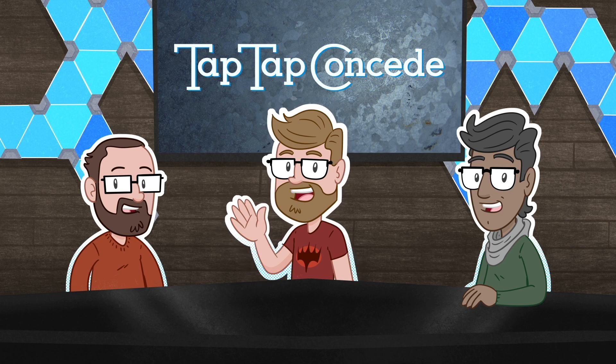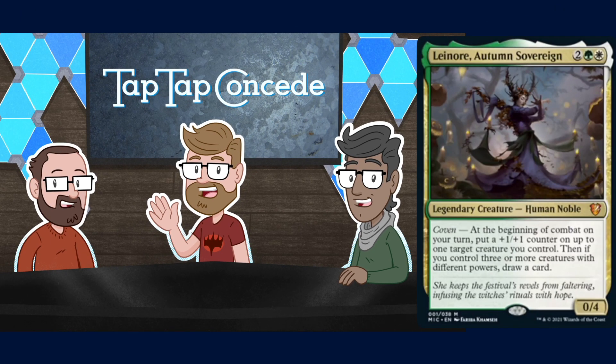Let's begin with the commanders — the face commander, the default one for each deck. For the Coven Counters deck we have Leinore, Autumn Sovereign. She's two green white for a 0/4 Human Noble. At the beginning of combat on your turn, put a +1/+1 counter on up to one target creature you control, then if you control three or more creatures with different powers, draw a card.